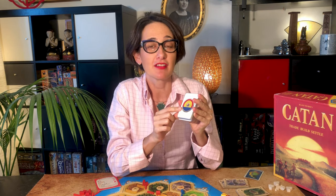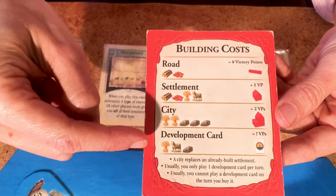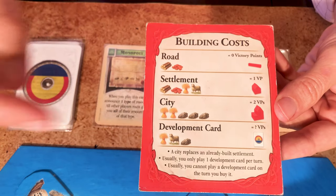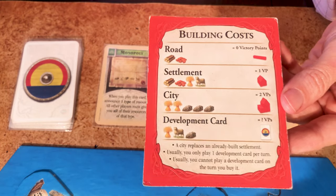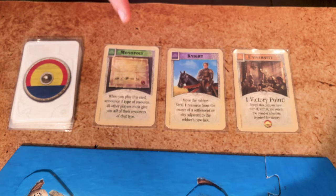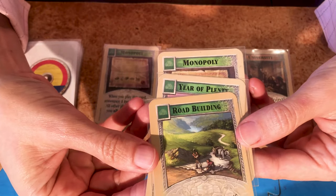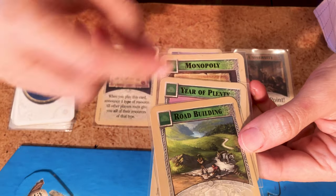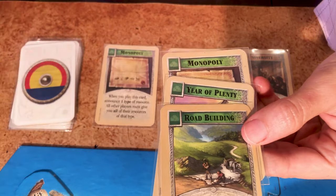Note that you cannot trade development cards — you can only buy them. Pay the price of one grain, one wool and one ore, and pick the top card from the stack. There are three types of development cards: the green, the purple and the orange. There are three different types of green cards which give you special powers described on the card: the Monopoly, the Year of Plenty, and Road Building. Once you play them, you discard the card.